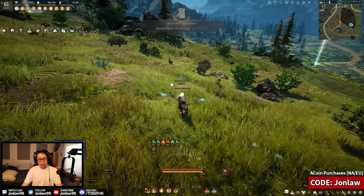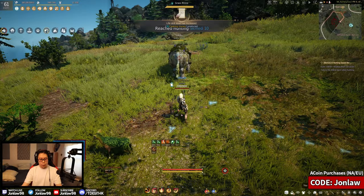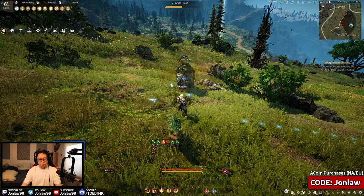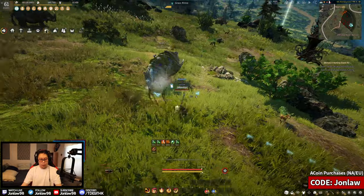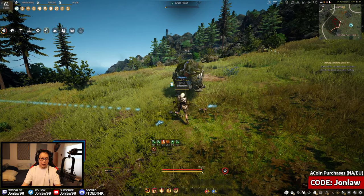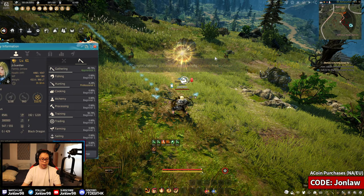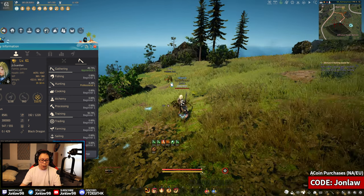Let's get one more level — wait for it to charge so we can get the back attack. This deer keeps running in front of you — that's just natural selection. Even if you can't get back attacks, just face tank it; depending on how much time you lose it might just be better to face tank it. This should get us to the next rank: professional. Hopefully you guys enjoyed this — basically just keep doing that all the way up to whatever skill level you want, and it's really fast.